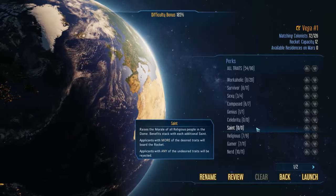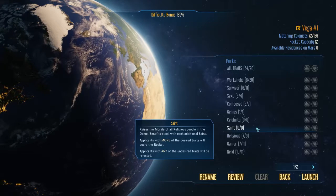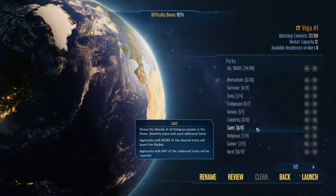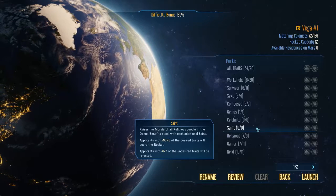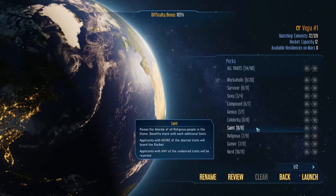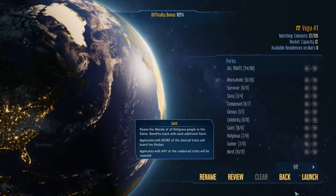You then have saints. Saints will raise the morale of all religious people in your dome, and for every extra saint the effect stacks. So if you have a completely religious colony and lots of saints, you'll be laughing because everyone will be happy — saints can be an awesome thing to have.